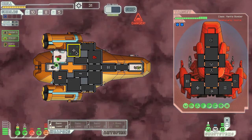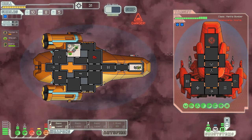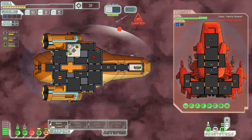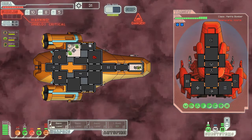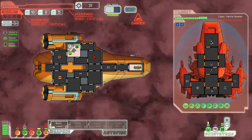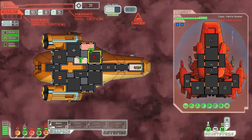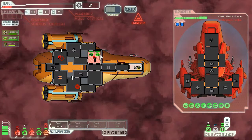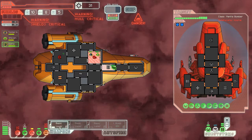Go to the medical bay before you die. I couldn't do anything — I'm gonna die. Close all the doors so we can restore a little bit of oxygen. I'm dead — yeah, I'm pretty much dead. Well, that did not last long with this ship at all. Go repair the shields — it's the best I can do.